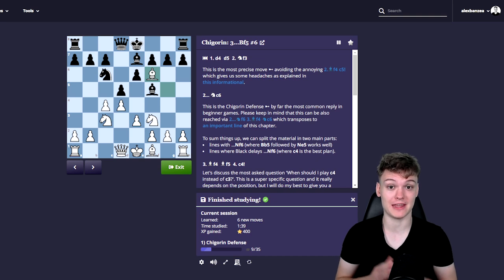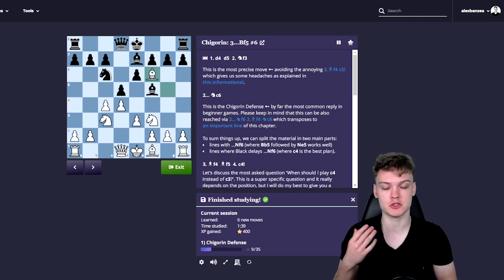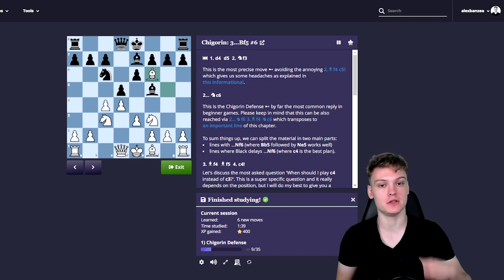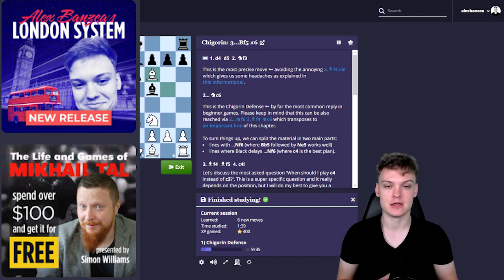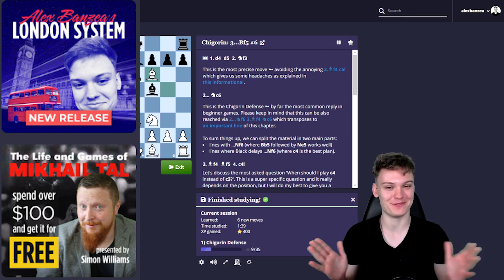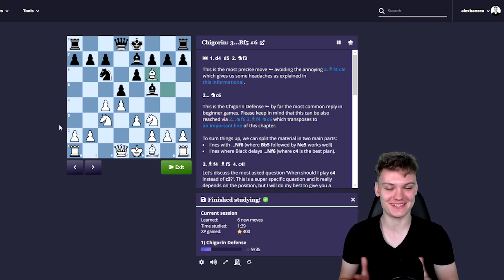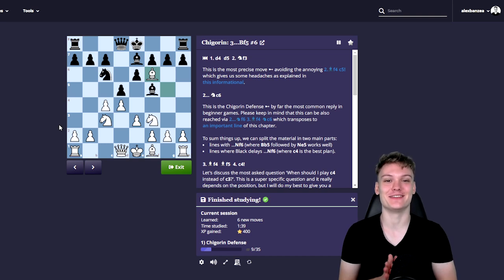You can get both the book format and the move trainer technology for only less than 30 bucks. And later on, if you're really enjoying the course and you want to support me, you can also upgrade it to the video format. One last thing — we still have an introductory sale: if you spend more than $100 on Chessable, they will give you a free course about Mikhail Tal's life and games. Check out my course by clicking the link that will appear on the screen. I'd like to really thank you for making it this far into the video — I'll see you around on the channel. Take care.